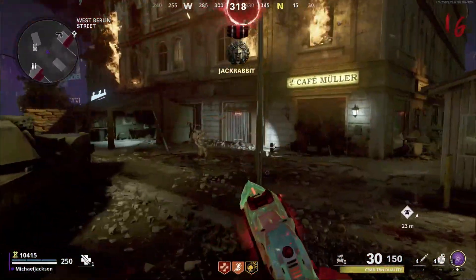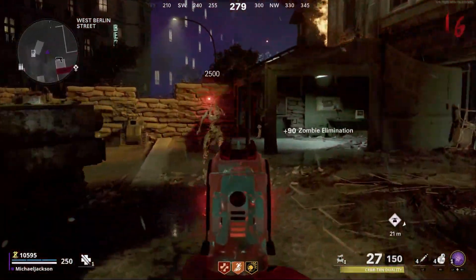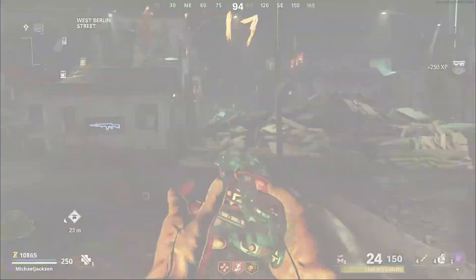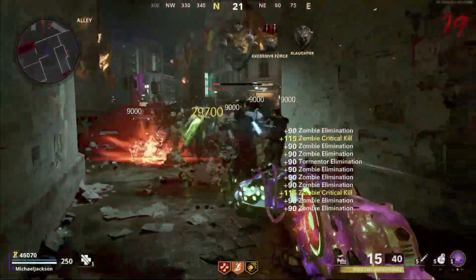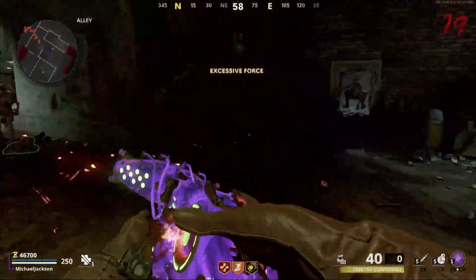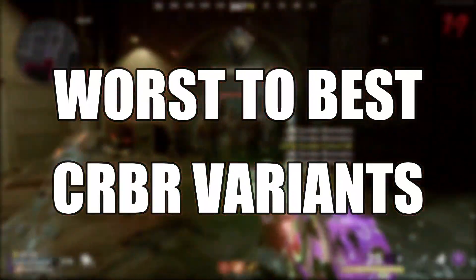It's actually really easy to get your hands on these. While killing zombies with the basic version of the weapon, there's a chance that a variant — or like an ammo mod looking thing — drops. All you have to do is go up to it and equip it. From my experience playing with this weapon, you almost never run out of ammo, so it's a great wonder weapon. But now let's get into ranking all of the Cerberus's forms from worst to best.